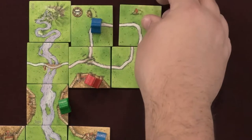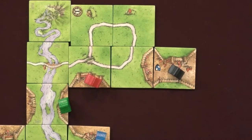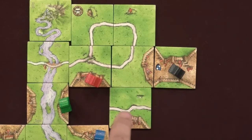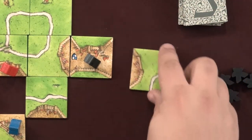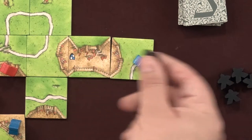Any city, road, monastery, or other feature that has just been completed will be scored, no matter who has meeples on it. Scoring happens at the end of the player's turn for each completed feature. Note that to be considered connected, the tiles must share a side — diagonals are not connected to each other directly. After completing a feature and scoring it, the meeples return to their owner's supplies. Ties are friendly: all tied players earn the full points. However, if one player has majority, they earn all the points. Then the next player goes. If nothing was completed, play moves onto the next player without scoring anything.